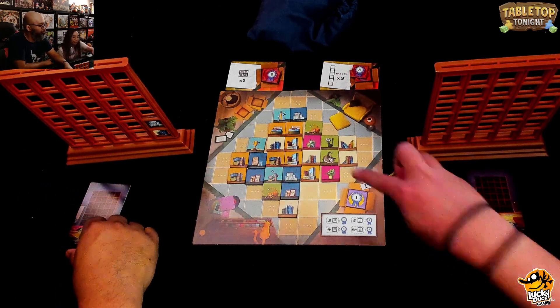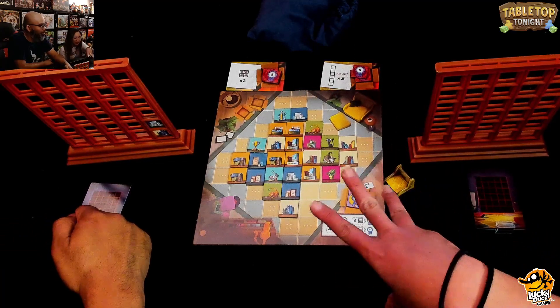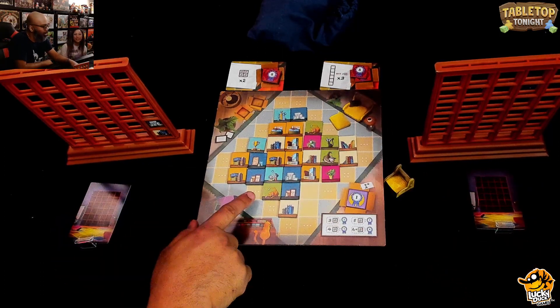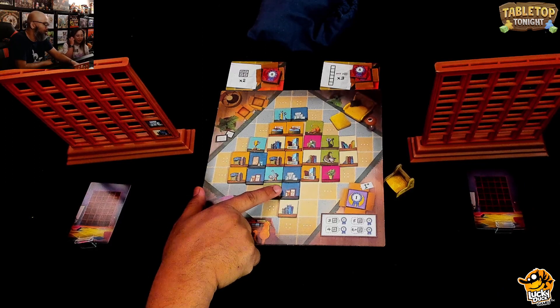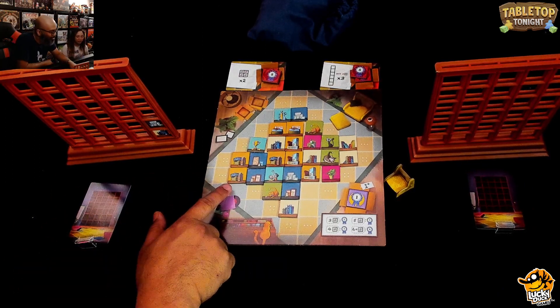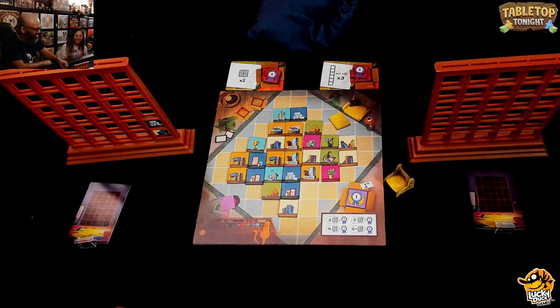There are different types of those things pictured — it's not like exactly the same image. The background color is the same to signify the type. So even though there are different picture frames shown, they all count as picture frames. There are different board games depicted too — you can see things like the Bang bullet.